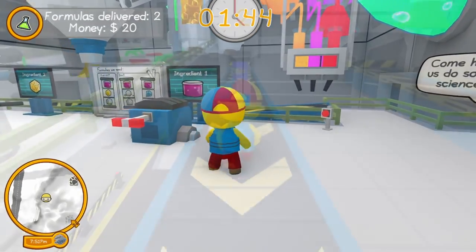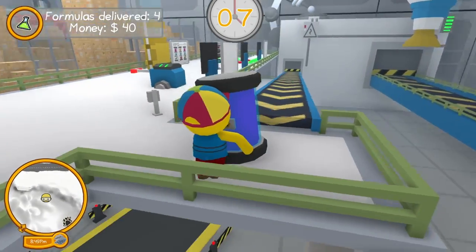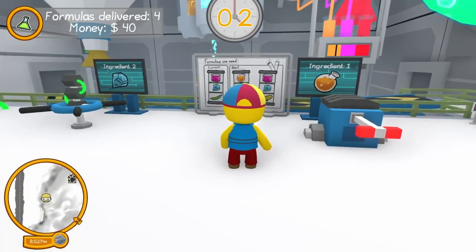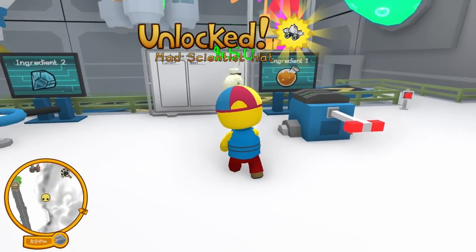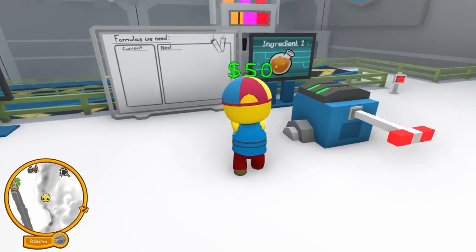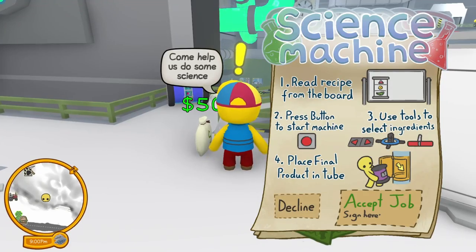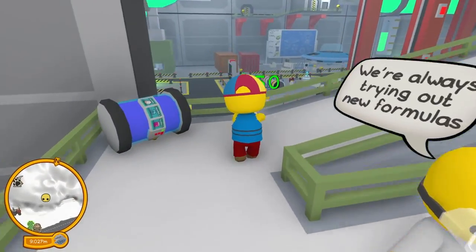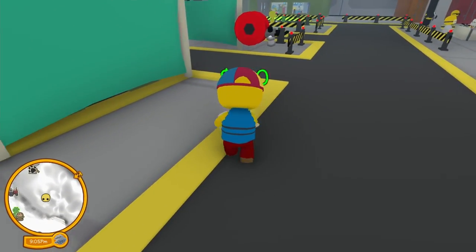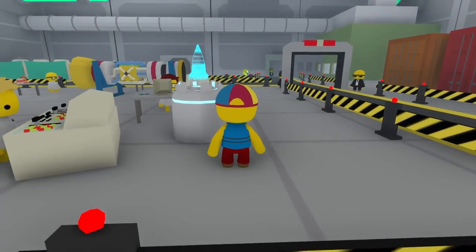I'm running out of time for another potion, but if I get this one in there that's five formulas delivered. It seems like it's endless — but a mad scientist hat just popped up and I got an achievement! We completed the drop successfully. So we got the hat, but we're still missing the scientist lab coat, so we have to figure out how to get that one.